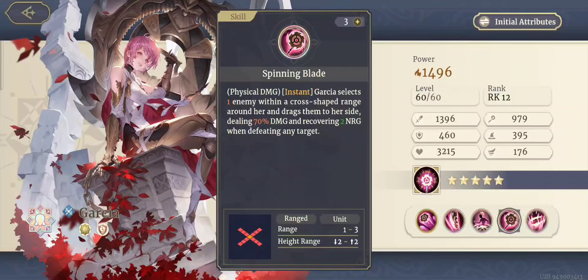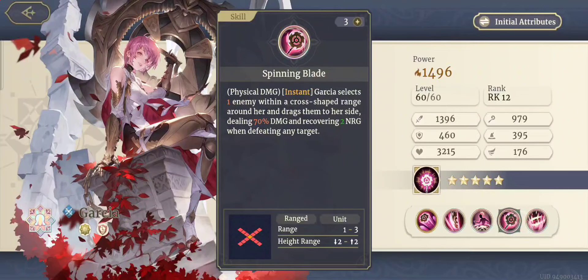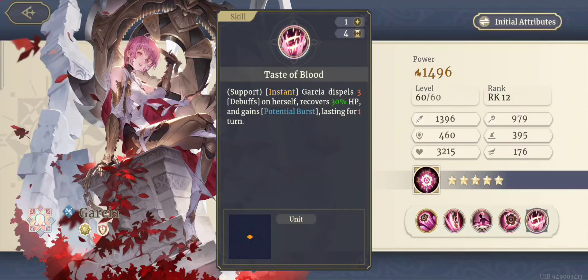Spinning Blade is her skill — physical damage, instant. Garcia selects one enemy with a cross-shaped range around her and drags them to her side, dealing 70% damage and recovering two energy while defeating any target. This is a cool move because it can be used in a tactical situation. If there's a better character with something similar, you'll use them over Garcia. But if you didn't have that character, you could use this move as a tactical or strategic setup to wipe out a tough unit in PvP or PvE.